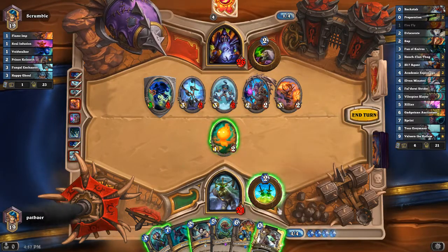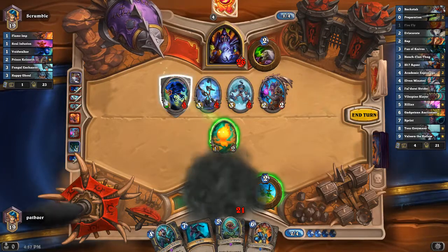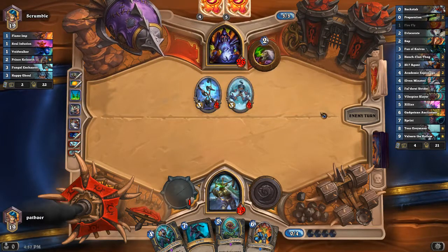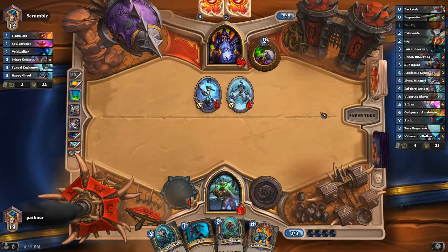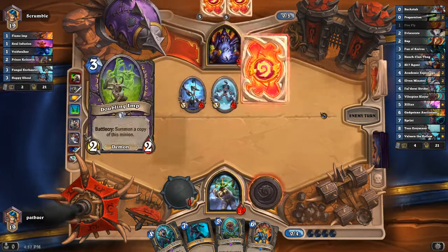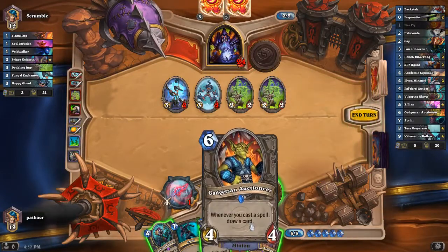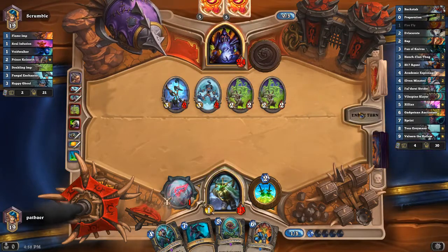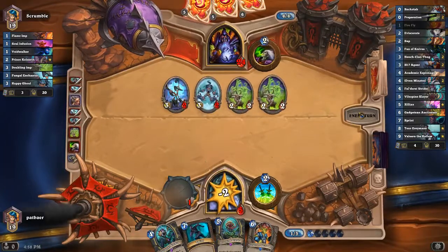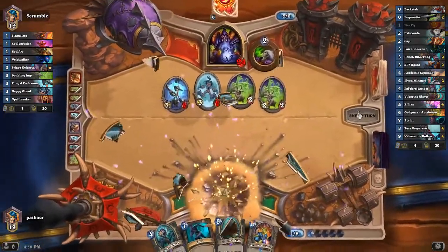We can do some damage here. We live if we get the other Backstab — we can Backstab something new and then Vile Spine something else. If we get Zilliax, we can get rid of a 3/2 and have some healing. The doubling Imp is bigger because of Keliseth. But yeah, we're not winning this game. Let's do it anyway. Our opponent just needs to hit Hellfire and we lose. Soulfire too — yeah, Hellfire was easy to see coming. We lost that.